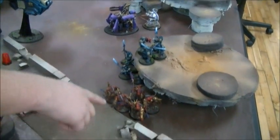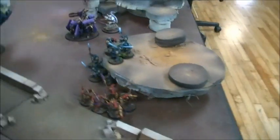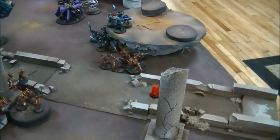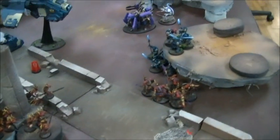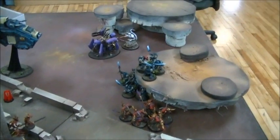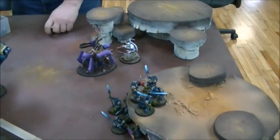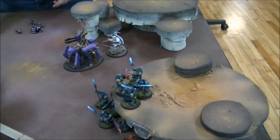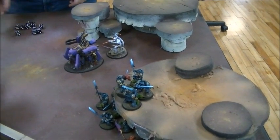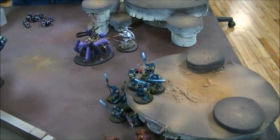They are going to put all kinds of Storm Bolter fire into that squad — Storm Boltering into the Fiends of Slaanesh. That's twenty-two shots total — nine regular guys plus Carthon and the librarian. The librarian has the same ballistic skill. The Fiends of Slaanesh are toughness four with two wounds apiece, and there are five of them.